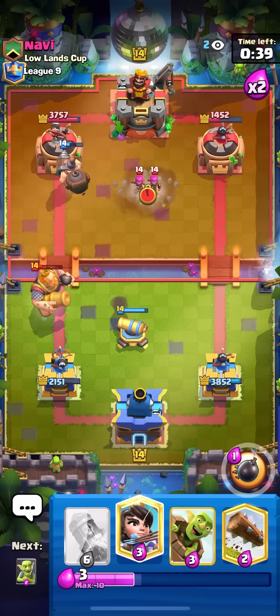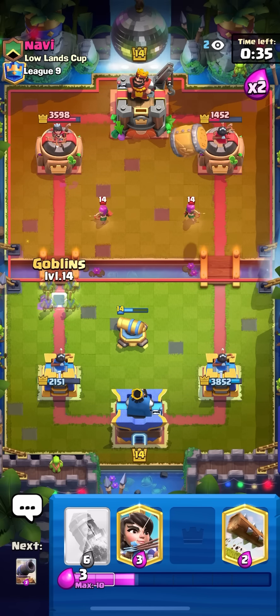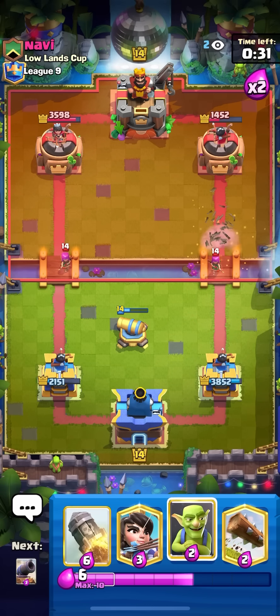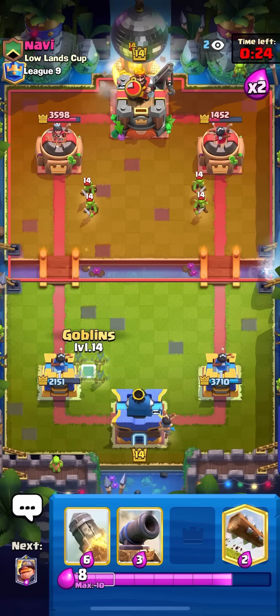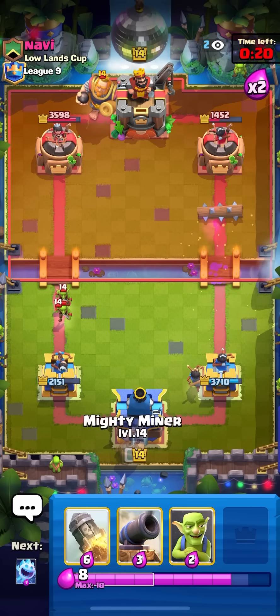Going for a barrel here on the right — if he RGs then I can just go for goblins. Now he can't RG at the bridge, he has to do it in the back which gives me some good time. Going for my princess in the back, he goes for goblins then RG in the back — logging on the right and going for mighty miner in the back on the left.